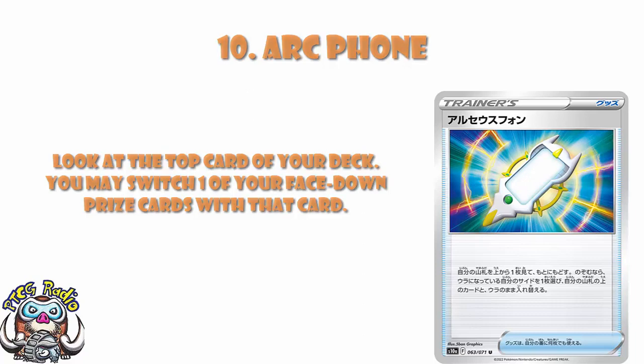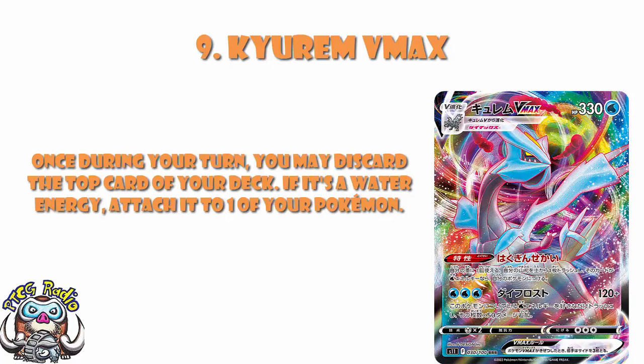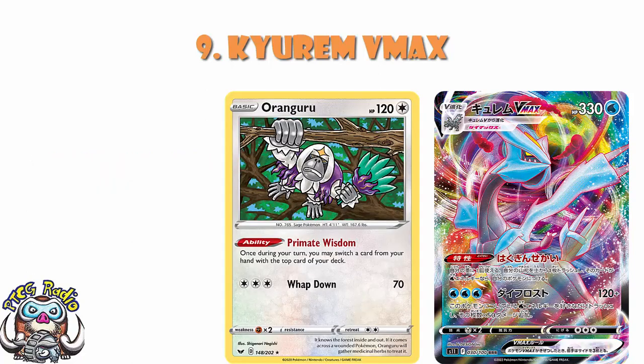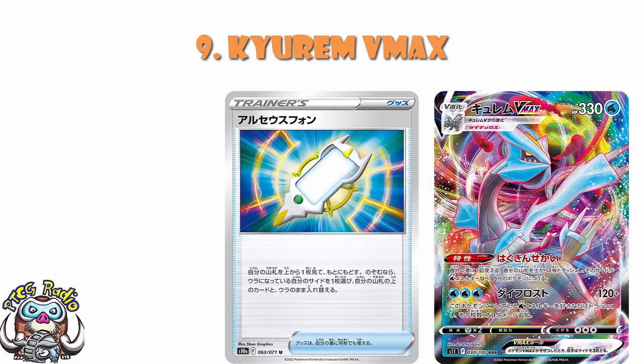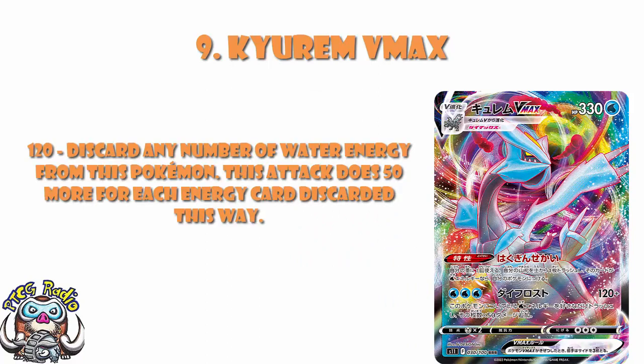In at number 9, we've got Kyurem VMAX, and trying to figure out the exact order is super awkward, but I do believe Kyurem belongs in the top half of this list. Kyurem VMAX has an ability — once during your turn, you may discard the top card of your deck; if it's a water energy, attach it to one of your Pokémon. You can do this blind and cross your fingers, or use Auro Nguri to swap a card in your hand with the top card of your deck, or even Arc Phone to look at the top card first. The attack for three energy does 120, discards any number of water energy, and does 50 more per discarded energy — so if you put three on there and discard them all, you do 270, which is V-Star KOing territory.